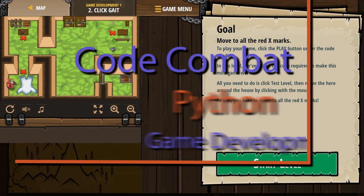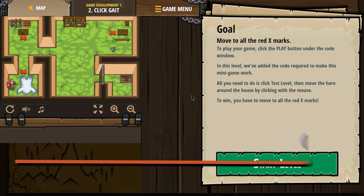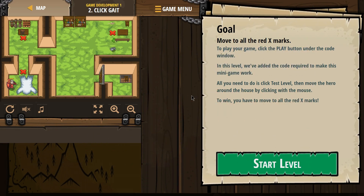This is Code Combat. I'm playing the game development course, game development 1, the Python version, and this level is Click Gate Level 2.